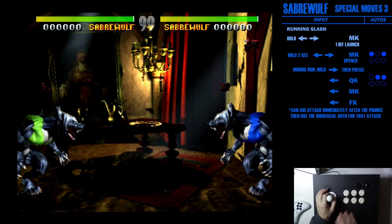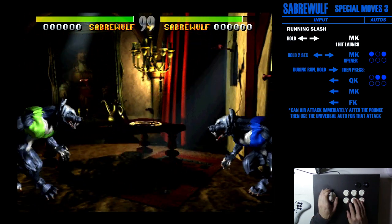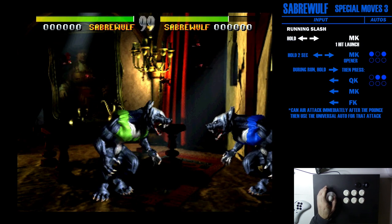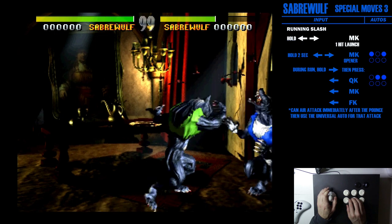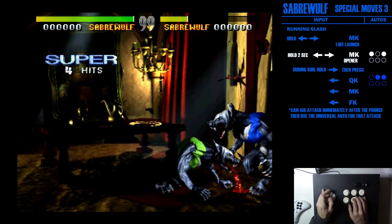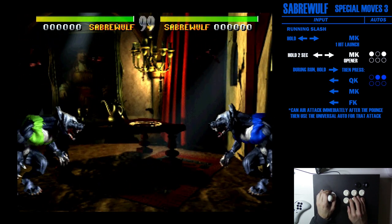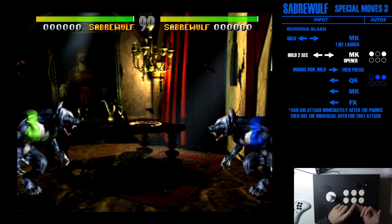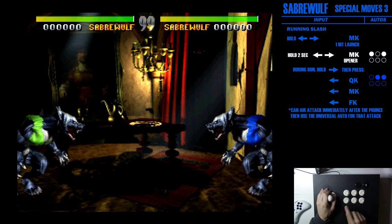Now the medium kick, which is even more involved. Charge back press forward medium kick — it's a running attack and he'll run until he gets to the opponent for a single hit that knocks them in the air. If you charge for longer it becomes an opener — it won't knock them in the air, it keeps them grounded — and your autos for that are quick punch and fierce punch. It's like TJ Combo's running punch or Spinal's shield attack where while the character is running you can convert it into other moves.